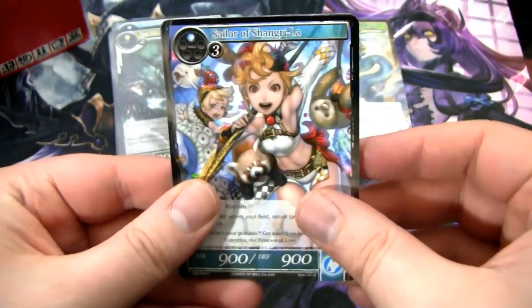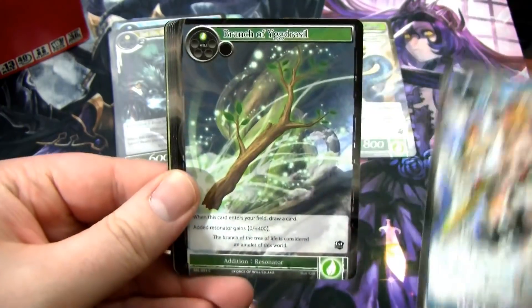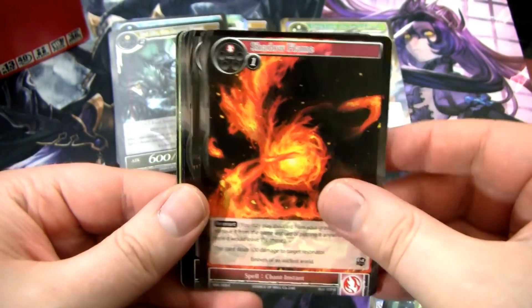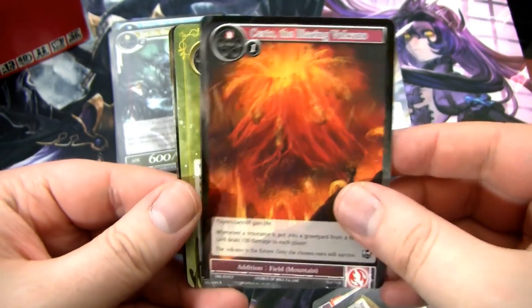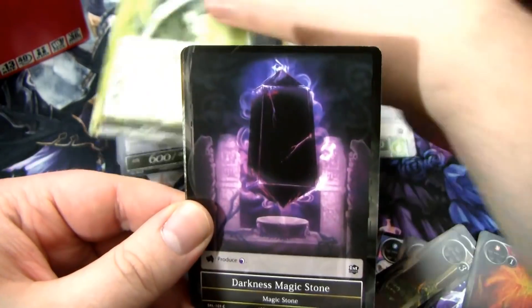This is actually the set that introduced a lot of the returning characters — like Prissia and Valentina, a lot of the characters we've seen throughout the Alice and Lapis Cluster, and even now in the Rhea Cluster. Ooh, this is a good one — Artemis of the God's Bow. Very good Regalia.